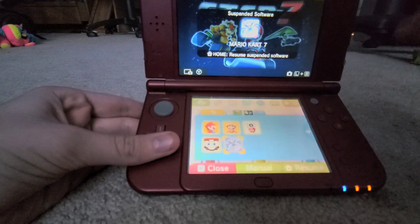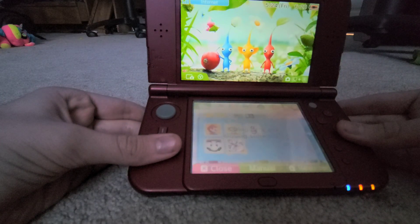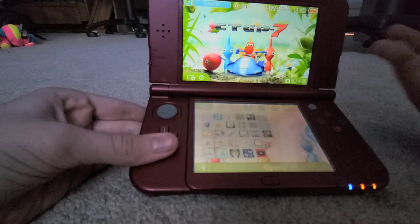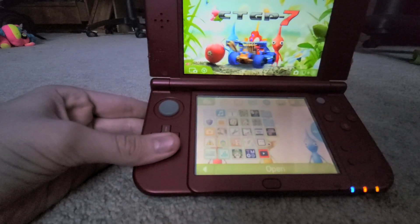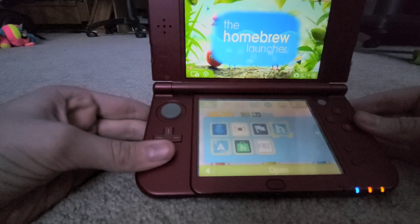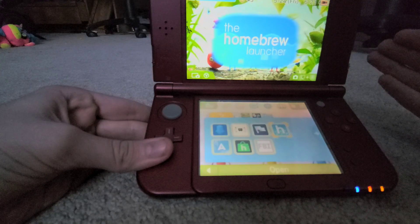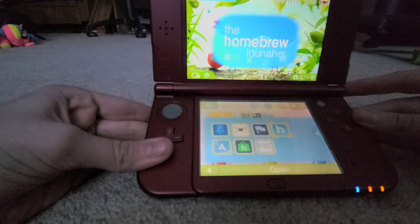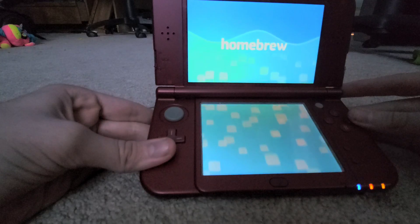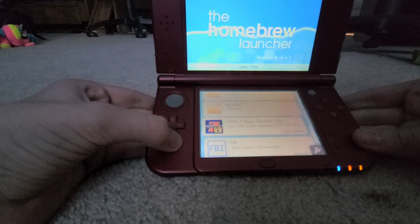When you exit, it will take you to your Mario Kart 7 game — that's completely normal, just close it. Now, if you want your Mario Kart 7 save data transferred over to CTGP7 so you don't lose it, that's what the CTGP7 Save Transfer tool was for. If you downloaded it as a CIA it'll appear on your home menu, but since we got the 3DSX version, you'll launch it from the Homebrew Launcher.